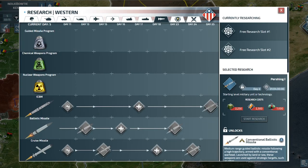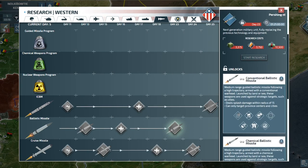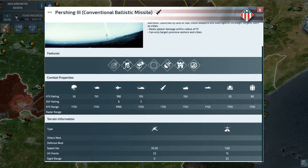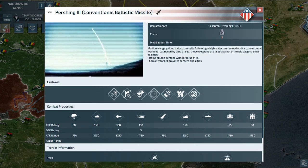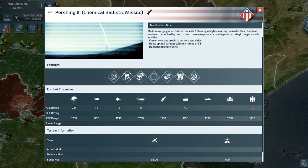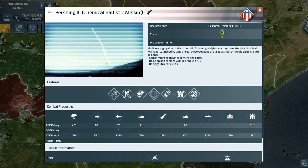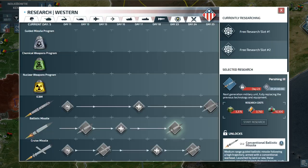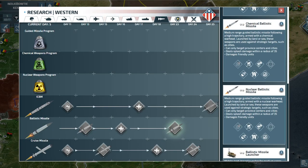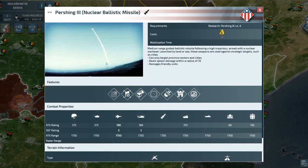Ballistic missiles are the best weapon against cities and their defending armies. As with ICBMs, they can only hit province centers and cities. They have a medium splash radius and the ability to ignore garrisoned army defenses, even from bunkers — think of them as bunker busters that can also detonate above ground. These can only be launched from their ground launchers or ballistic missile submarines, so they take a bit of planning to use, since they cannot reach around the planet like ICBMs.